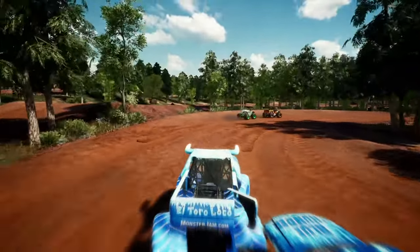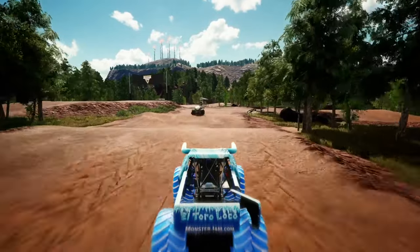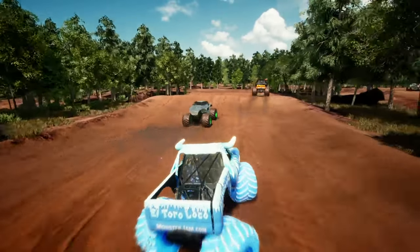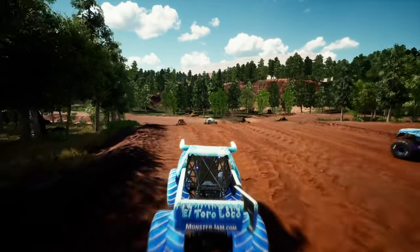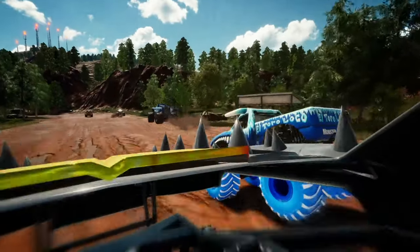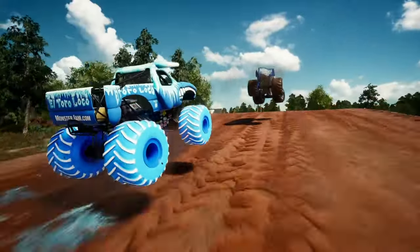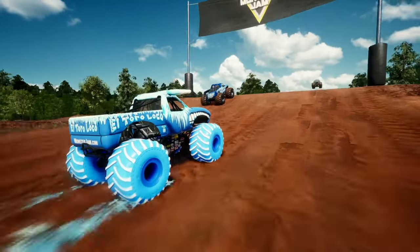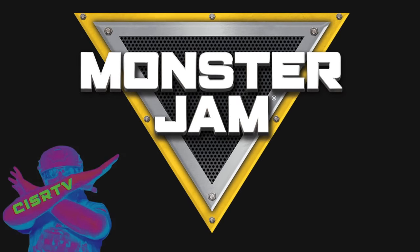Blue Thunder is right on the tail of El Toro Loco Ice. Coming into another turn, can he close the distance with Alien Invasion? It doesn't seem that he can. Blue Thunder goes right in front of El Toro Loco Ice. Max D is also starting to come up on him. This is going to be a photo finish as they're coming into the last stretch of this only lap. El Toro Loco Ice has finished — that is event number two in the books.